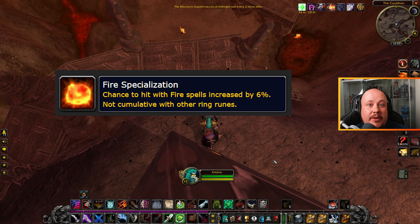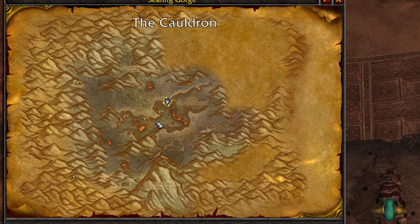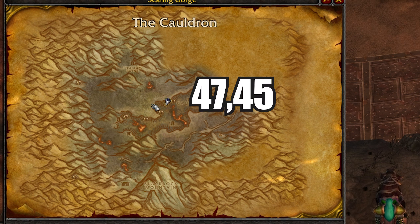The Fire Specialization rune will give you a 6% increase to chance to hit with fire-based spells. To get this rune, you're headed to the Eastern Kingdoms, over to the Searing Gorge, and to around coordinates 47-45.